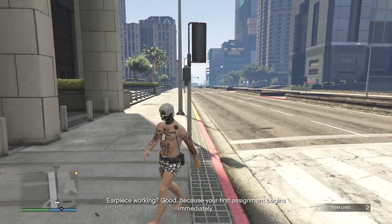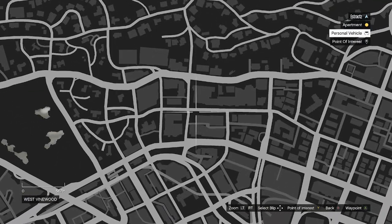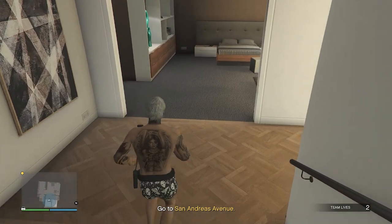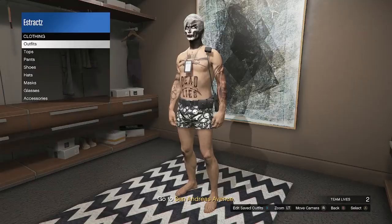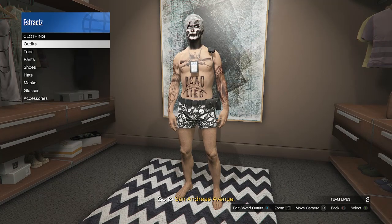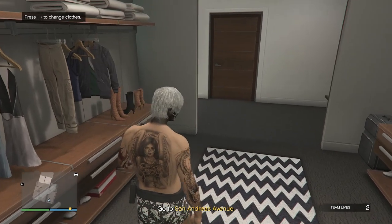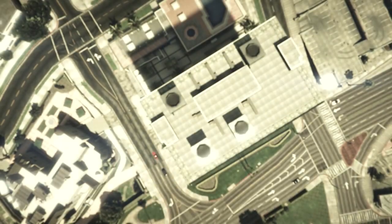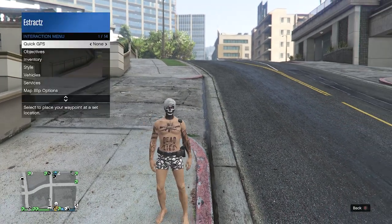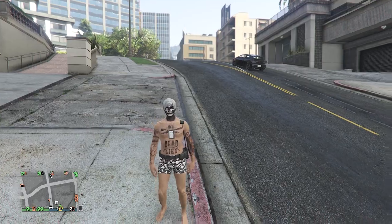When you load into the job, you should see your outfit with the IAA badge. Get inside a car and head to your apartment — you can't see it on the map, so remember where it is. Walk inside your apartment, go into the changing clothes area, hit edit saved outfits, and save the outfit on whichever slot you want. After saving, back out, pull up your phone, and quit the job. Back in a public session, pull up your interaction menu, go to style, go to your outfits, and equip the outfit you just saved — you'll see the IAA badge is now on your outfit.